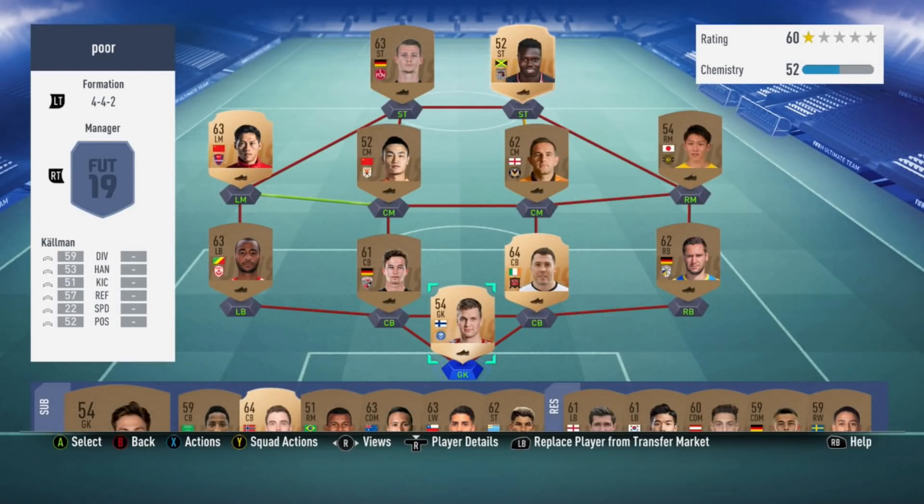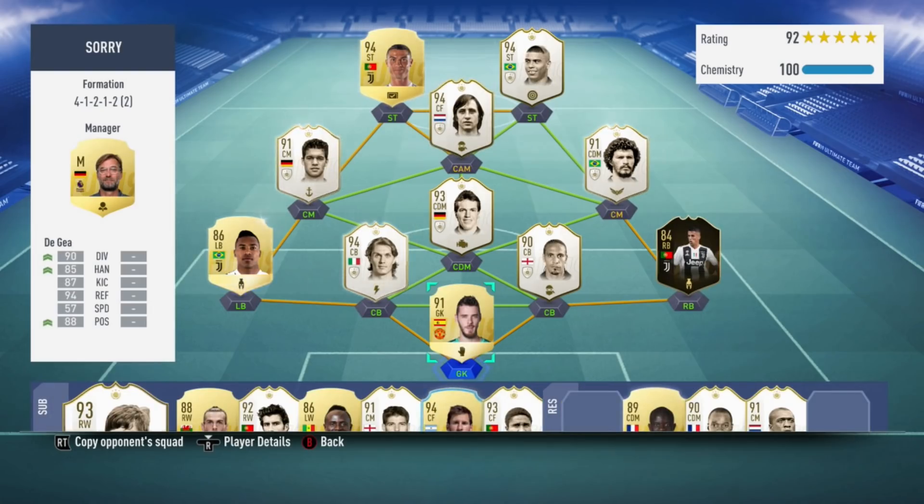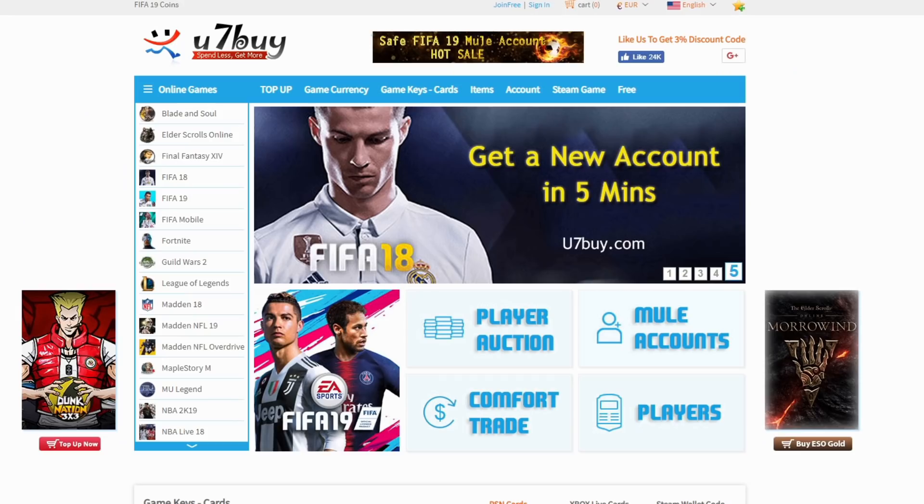Are you tired of making teams that look like poo? Want to be able to use some of the best teams on FIFA? Maybe something like this? Check out u7buy.com, use the discount code EMP for 5% off all your purchases and be able to get teams like mine.